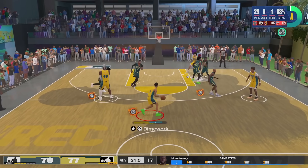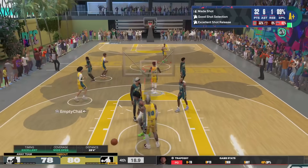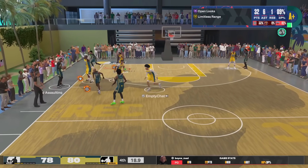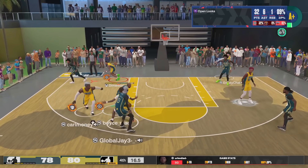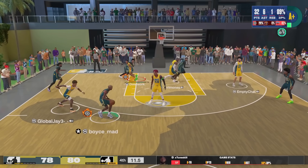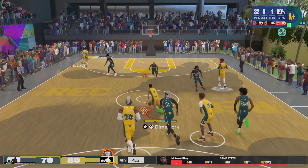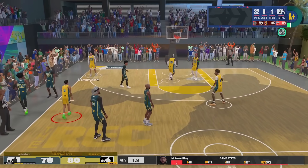The annoying thing about playing on this build is that you can score your ass off and feel unstoppable, but if your teammates can't get stops you're still gonna find yourself in close games. I find some daylight off the screen — my man goes under so I pop open for a wide open three and put us up two. Now all we gotta do is get one stop. But the pink-haired dude just falls asleep — luckily for us he ends up missing the shot.